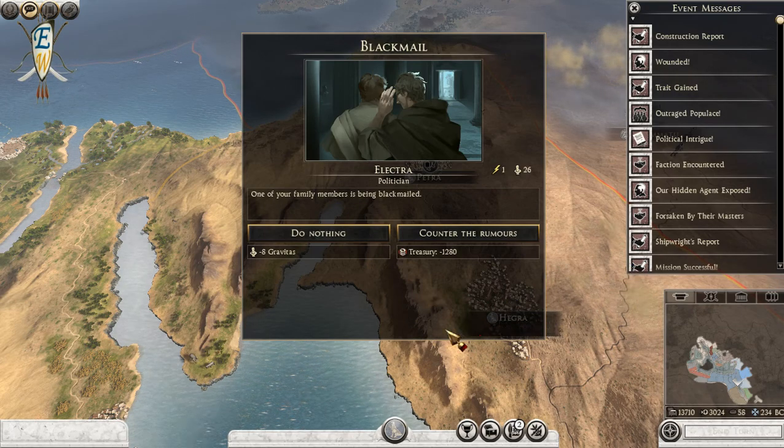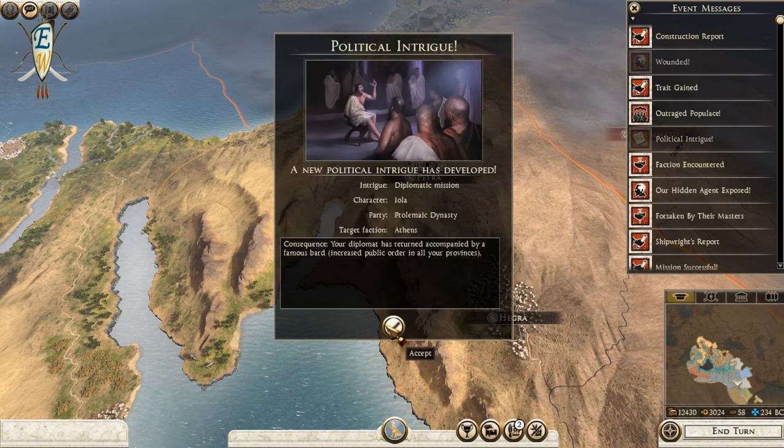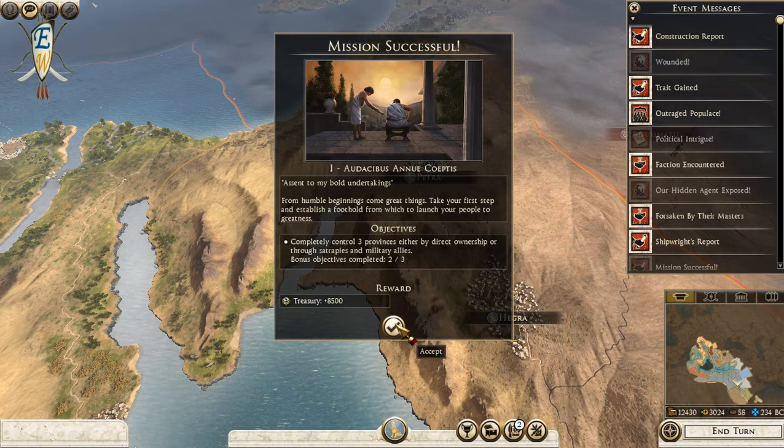One of our family members is being blackmailed. We've got plenty of money so let's counter the rumors. Oh, they've been wounded - okay. Good, increased public order across all provinces.